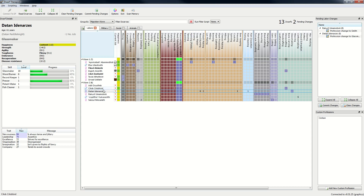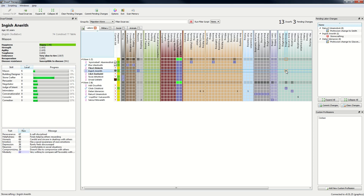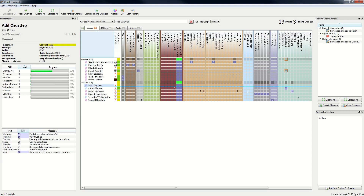Glass maker — that's already his profession. We have a stone crafter so we can take our mason off of that now. That's all good with me. You there, what can you do?